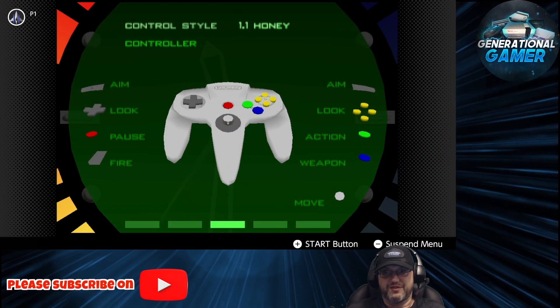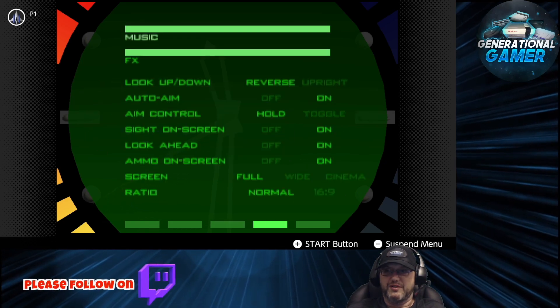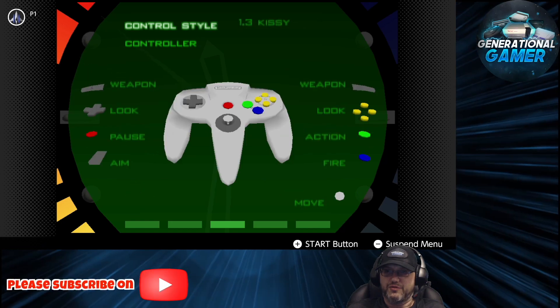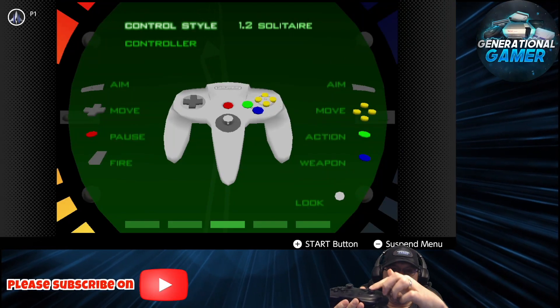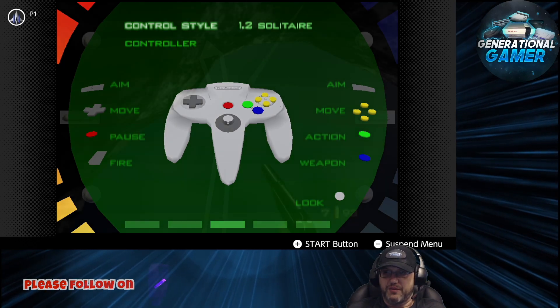So these are the controls. Let's see if we can adjust them at all. You can actually set this up with a few other options here. If you use the solitaire one, then you can adjust this. You can change this and then this, and you should be back to somewhat normal gameplay.